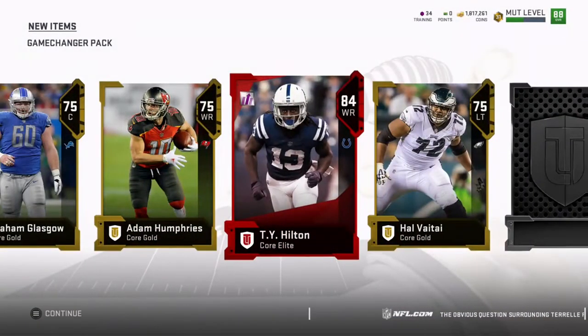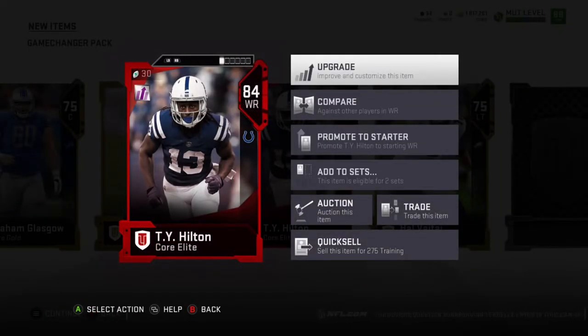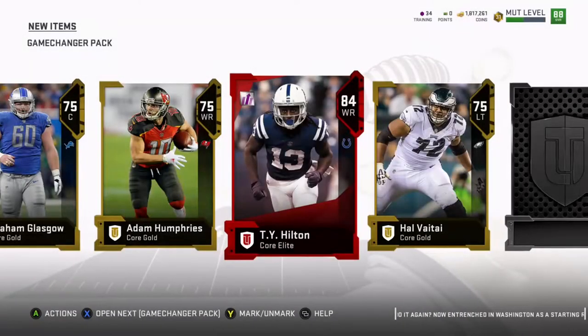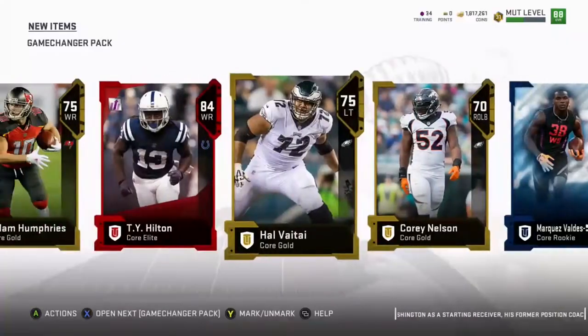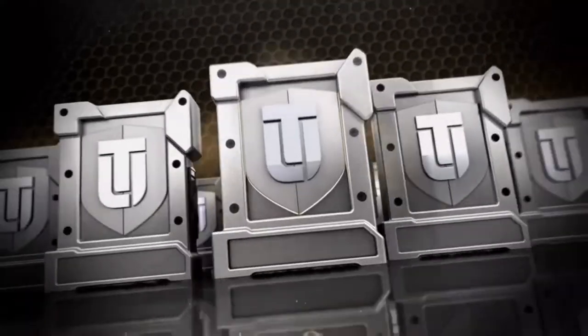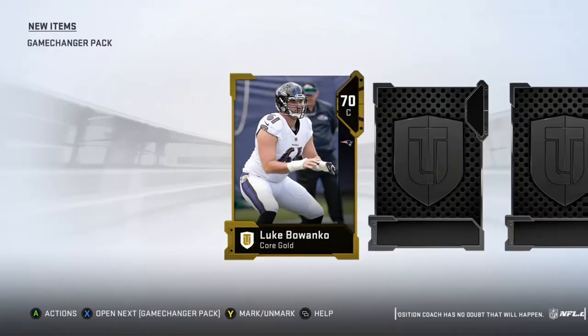84 Ty Hilton — this card should be good. His speed is at 85, 79 jumping, 85 catching, 78 catching in traffic, 84 route running short, 82 mid, and 83 deep. I feel like they kind of nerfed his speed a little bit. In real life he's one of the top five speed receivers, so I don't know why his speed is so low. The rest are gold cards but I'm happy we got this Ty Hilton card — I'll probably do the Colts diamond collection now.